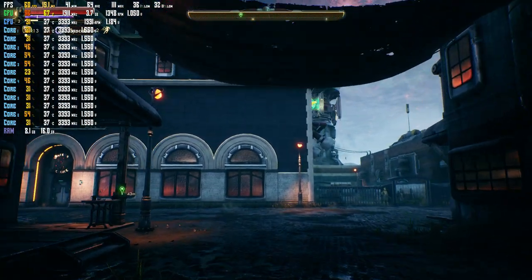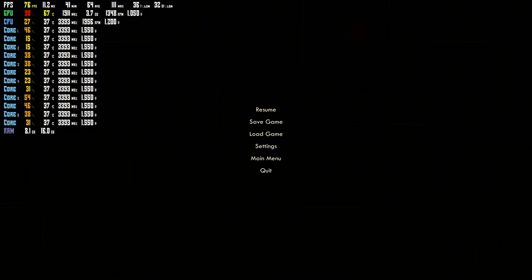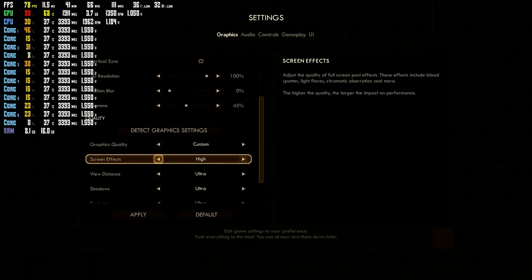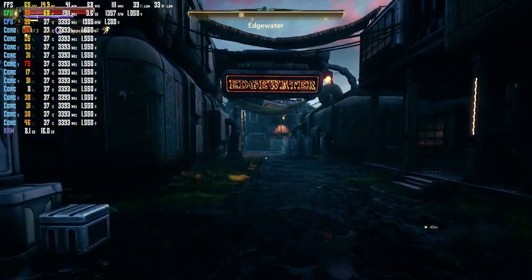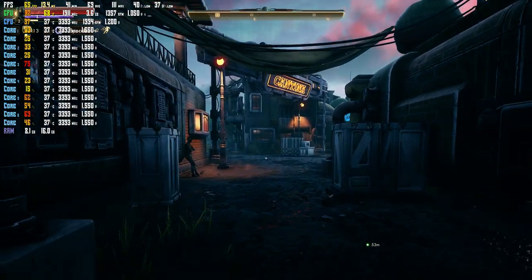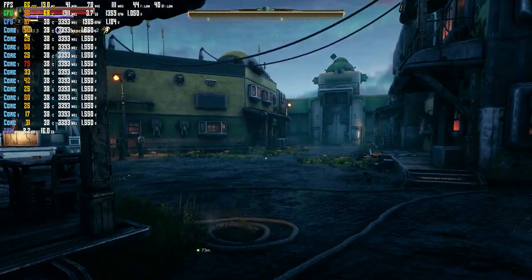I've kind of noticed that if you go into the settings and turn down the screen effects — it's about medium or so — already the frame rate is drastically better. We were getting 40-something, now we're getting in the 60s, 65, and even running through.